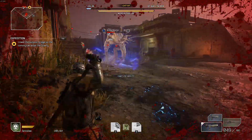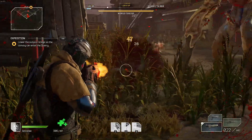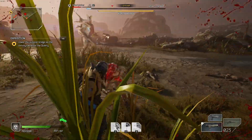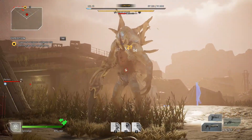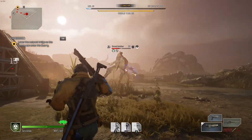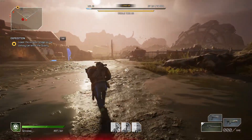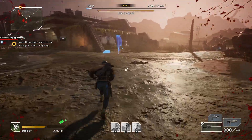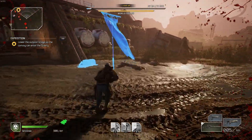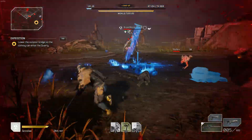So overall, as a new solo player the main things I would recommend are: lower your world tier difficulty to something more manageable for your play style, take advantage of the cover system throughout your game, don't forget about your melee ability, and if you have yet to choose your character, choose the Technomancer as it is by far the best class for survivability and solo play in Outriders. I hope you found these tips useful, and if you have any other tips for solo play feel free to leave them in the comments below.